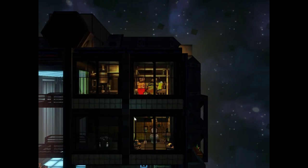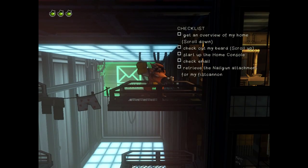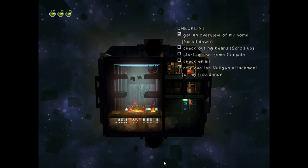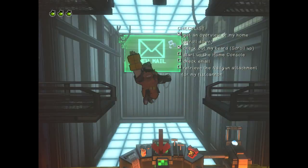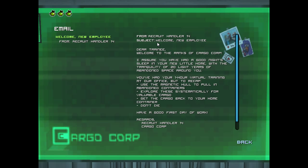Okay, first day on the job. So we've got a nice little room here. Alright, stretch your legs, do work out — that's just to tell you the controls I think. So I've already played this, only the first day before, but you can still replay it. I have an email from recruit handler14, subject: Welcome new employee. Dear trainee, welcome to the ranks of Cargo Corp. I assume you have had a good night's sleep in your new little home — yes I have actually, thanks — with the tranquility of 20 light years of abandoned space around you. You've had your one hour virtual training at our office — no I haven't — but to recap, anyway.